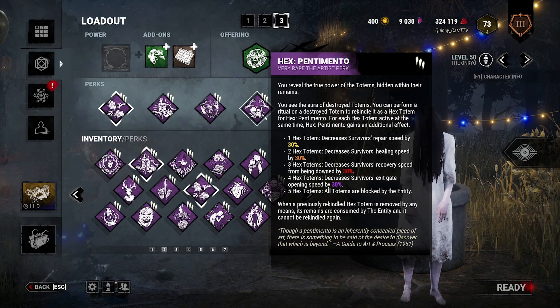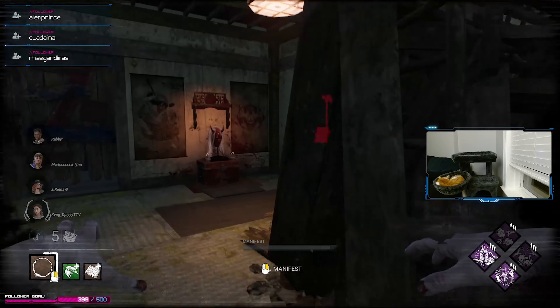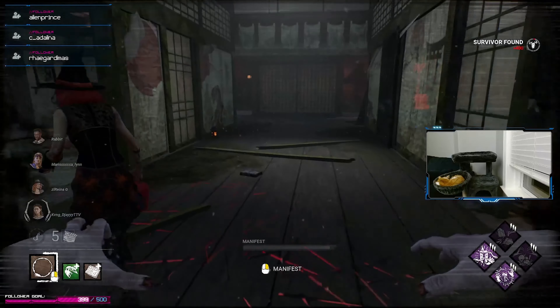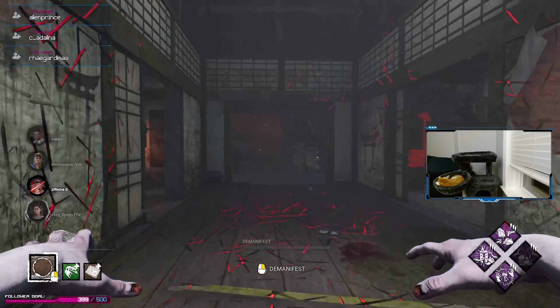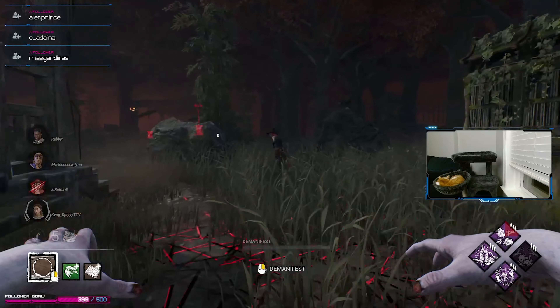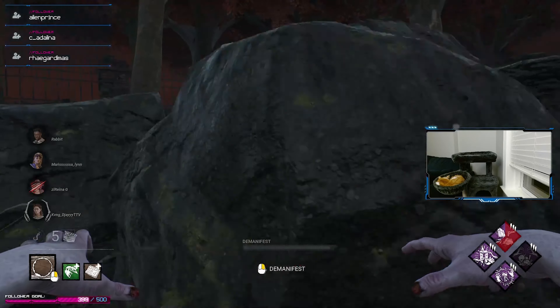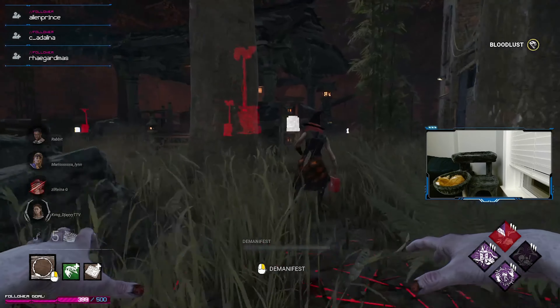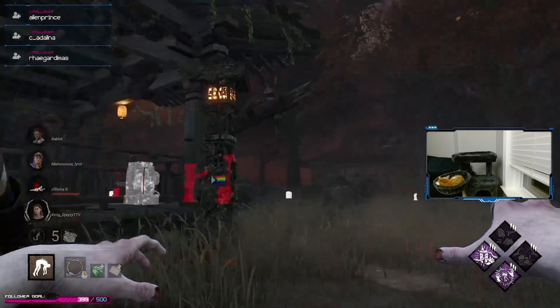So let's go ahead and see how this build works and see how the new Dredge perks work on Sadako. Let's get into the action. She won't vault — she dead hards and now she's down. She probably didn't vault the pallet because of Dissolution, if I had to guess.